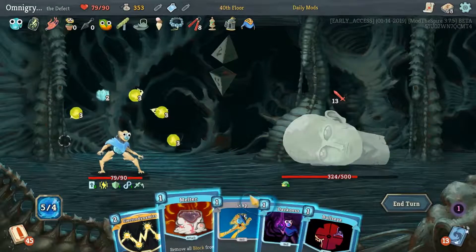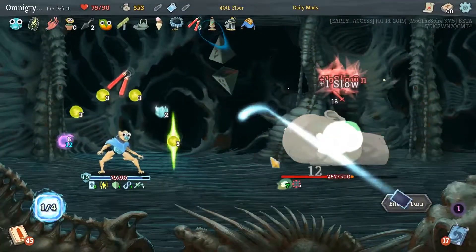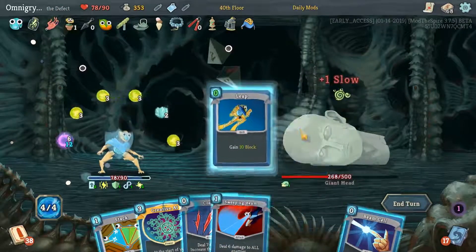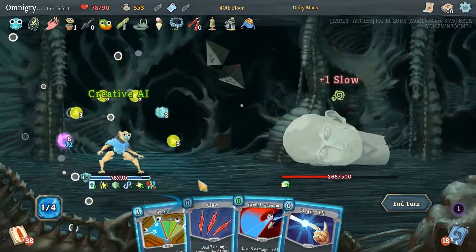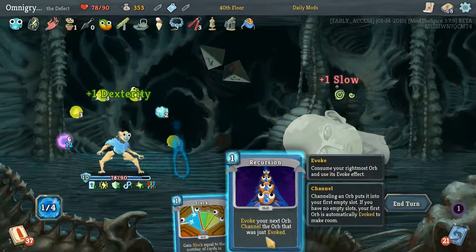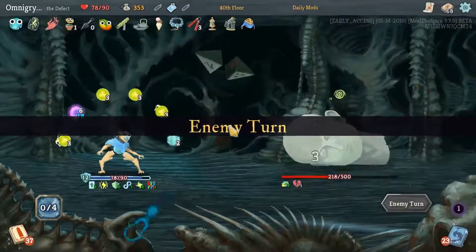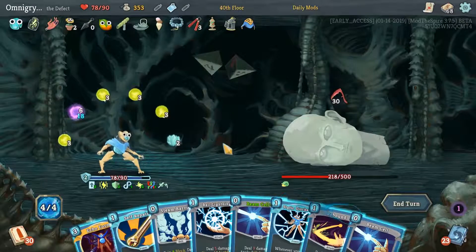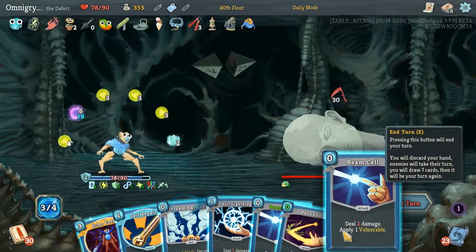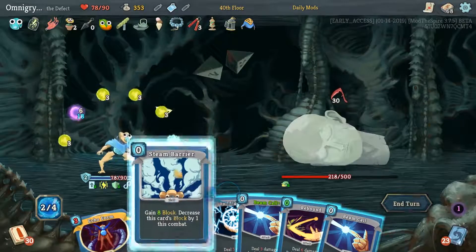The Zap being free is nice, but not necessary. That defends us, which lets us channel Darkness. Play Lock On and Melter. And we even got our energy from our 10th attack, which is nice. That would've made Sweeping Beam free. The Recursion is fine here. I'm pretty sure we're guaranteed to get everything we want to be free, because this makes Echo Form free. Wait, what wasn't free? I fucked up — that was my fault.